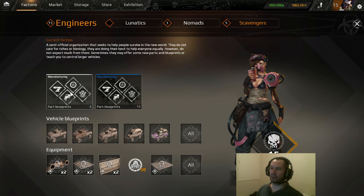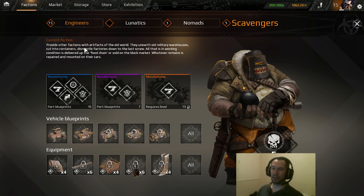Under manufacturing you can click on white parts, or standard parts, blue parts — and that's all you get as an engineer. When you select your next faction, you then get blue parts, purple parts, and orange parts. Blue parts are available as soon as you get to level 10. Purple parts open up once you get to level 5 with the faction, and gold parts open up when you get to level 13.